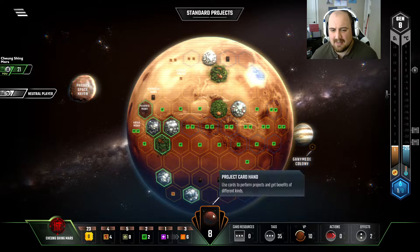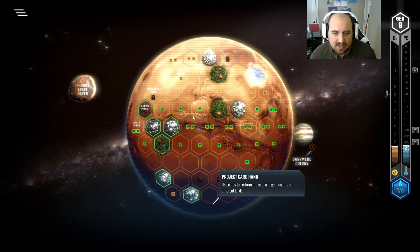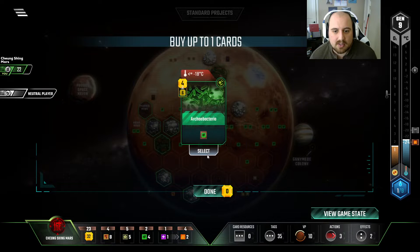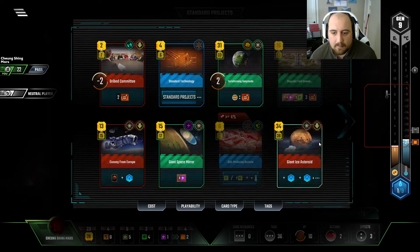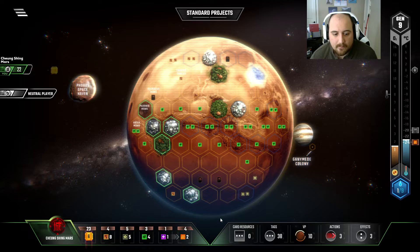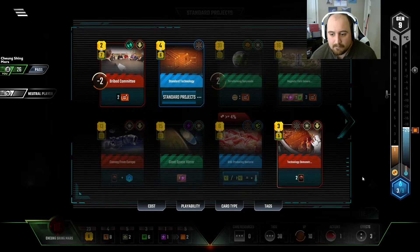Giant Ice Asteroid — fantastic grab. Now we have a little bit of plant income, a little bit of heat with a bunch more oceans. Maybe we scoop up some plants and build around it. Earth Office, Tech Dem — all of this is good. We have enough money that buying cards is good for us. This is a frickin' awesome card. Let's play Earth Office, Archaea Bacteria. We have 5 titanium. I think we just go straight into Giant Ice Asteroid. We can grab 2 titanium and 2 plants — maybe that's one away from being able to play my Water Imports. Crummy.